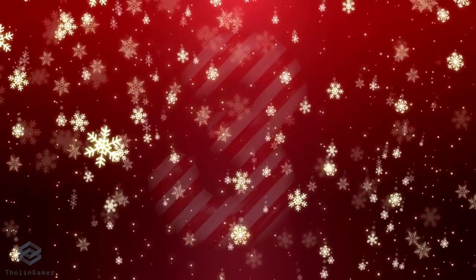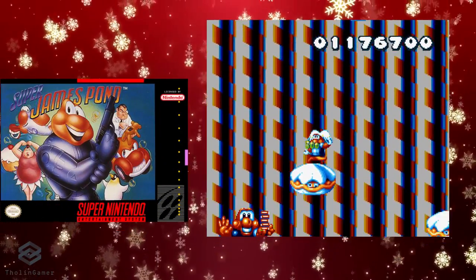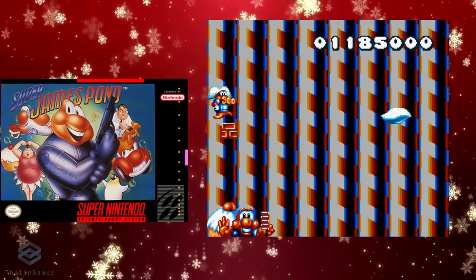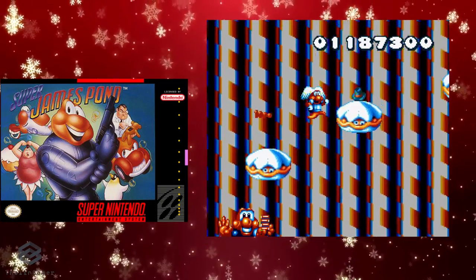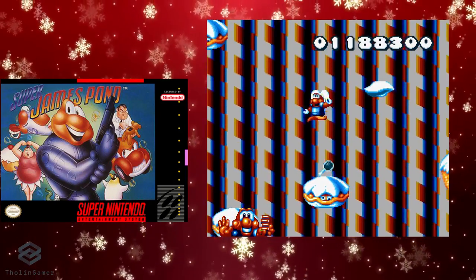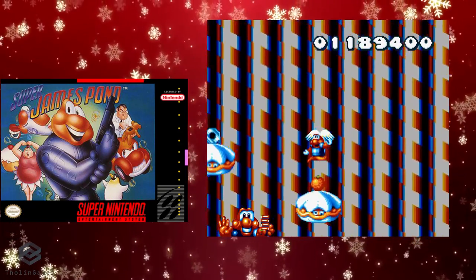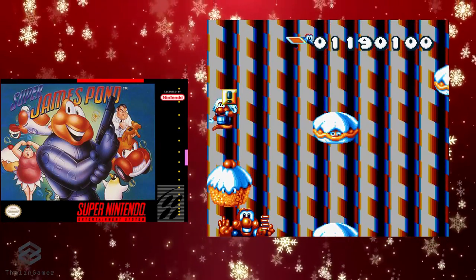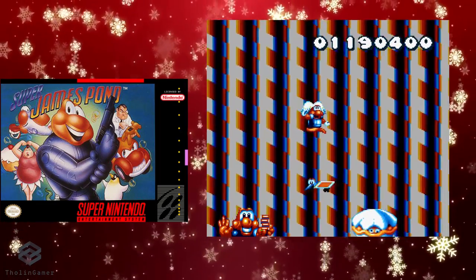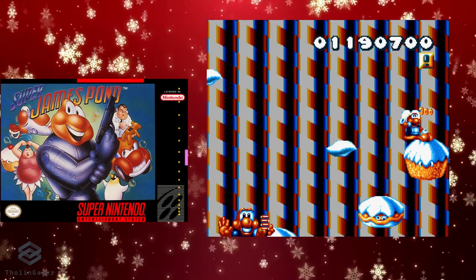The third game in our list is Super James Pond for the Super Nintendo. James Pond 2: Codename Robocod, also known as James Pond, is a platforming video game and sequel to the original James Pond, developed by the same British team. The Super Nintendo version was called Super James Pond in North America and Super James Pond Two in other regions. James Pond is recruited to infiltrate Santa's grotto, free the captive penguins, retrieve the stolen toys for the children of the world, and defeat Dr. Maybe.